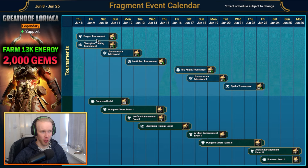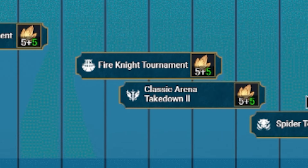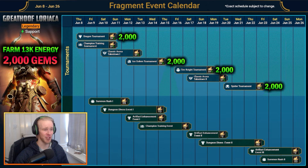Next, we have the dungeon tournament events — always the four core dungeons: Dragon, Ice Golem, Fire Knight, and Spider. You'll need approximately 2,000 energy per tournament. Ideally you want to be farming around the middle bracket or higher in terms of difficulty — around stage 14, 15, or 16 for Fire Knight, Spider, Ice Golem, and Dragon. The higher the better. Around stage 14 to 15 plus is the minimum to get these done in a relatively efficient fashion.